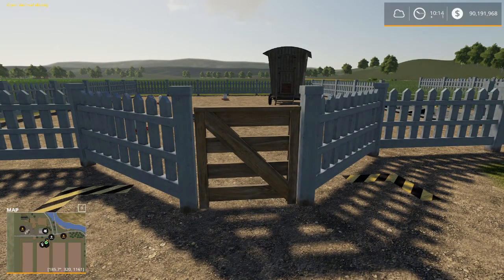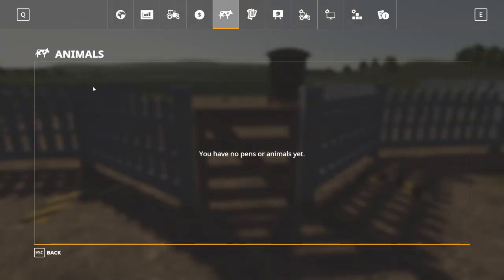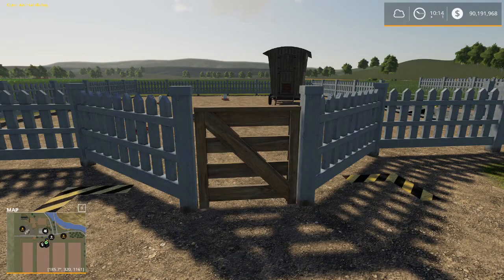First of all, to look at our animal menu, we just go into the main menu. We can see right now we have no animals yet — well, we know we have pens. We've got two chicken coops, there's just no animals in them.